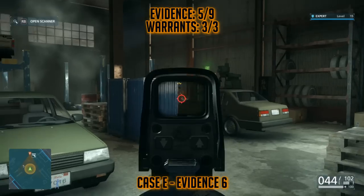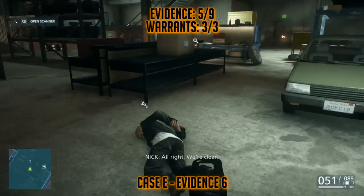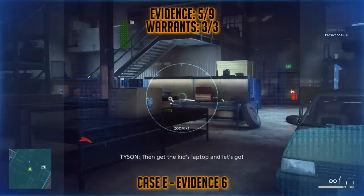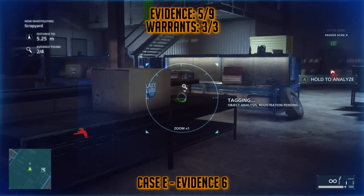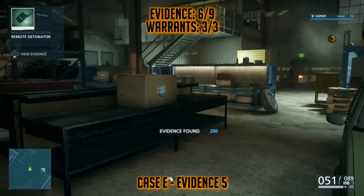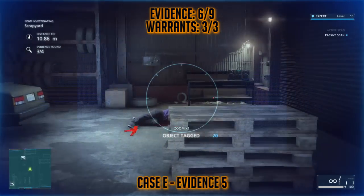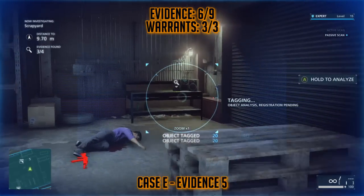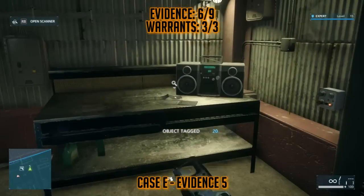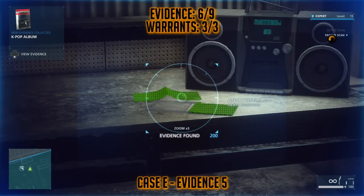I'm going to show you the two pieces of evidence inside of the car shop. Just off in the middle on the desk, you should see that piece of evidence — this is not far from the person you arrested. And then in the far corner from where I entered, you will find a radio. Next to that radio, you can find a cassette, and you'll want to go up to it and scan it in order to reveal this piece of evidence. That's Case E, Evidence 5.